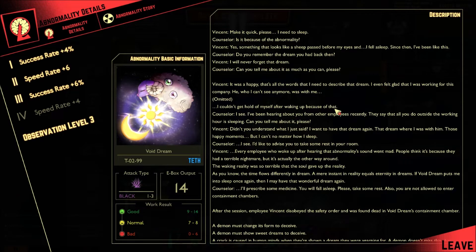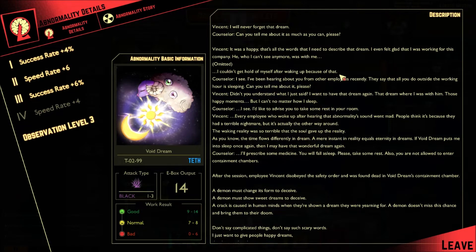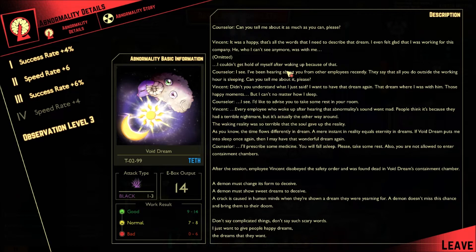This report illustrates how abnormality Void Dream's ability to make people fall asleep affects employees. It seems we cannot utilize Void Dream's ability to reduce mental damage of employees. Make it quick please, I need to sleep. Is it because of the abnormality? Something that looks like a sheep passed before my eyes and I fell asleep — since then I've been like this. Do you remember the dream you had back then? I will never forget that dream. Besides the eyes, it looks kind of like a sheep. There's the myth, or I guess technique, of a way of helping people go to sleep by counting sheep — you might see it in some old cartoons as well. It was a happy dream — that's all the words I need to describe that dream. I even felt glad that I was working for this company. He, who I can't see anymore, was with me.